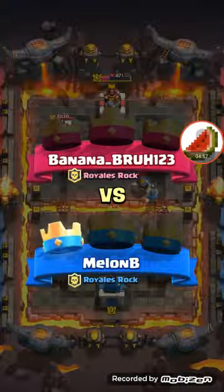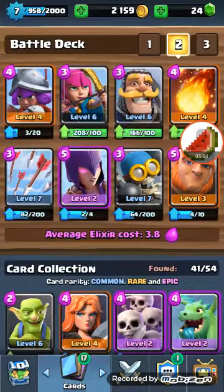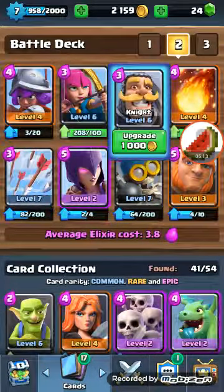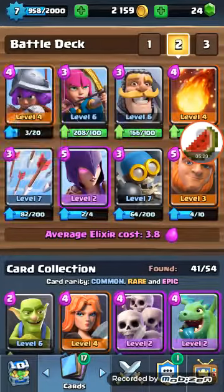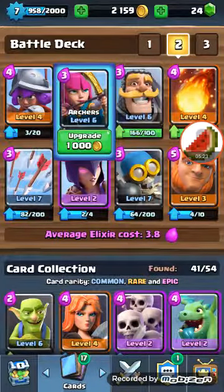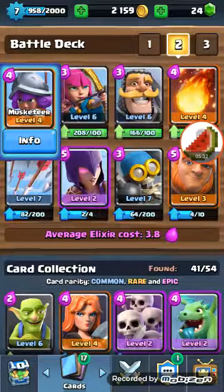Basically, what you're going to do is put the witch in the back of your tower. Then drop either a knight or a giant. If you don't have them in your hand, do not drop the witch — drop either a musketeer or some archers. After that, drop the next one you did not put, and hope you have a tank — a knight or a giant — and put them right at the back.